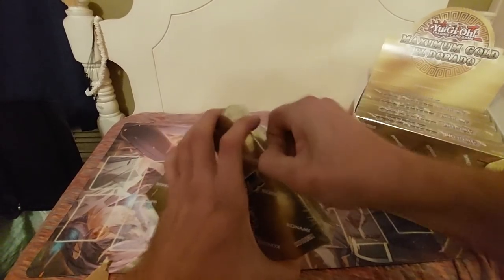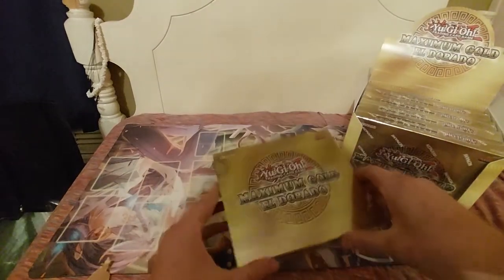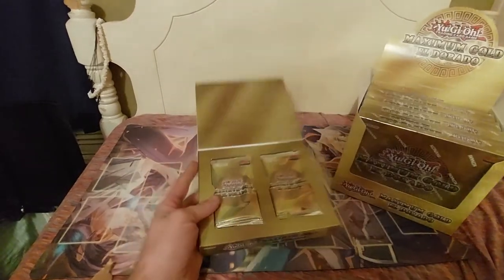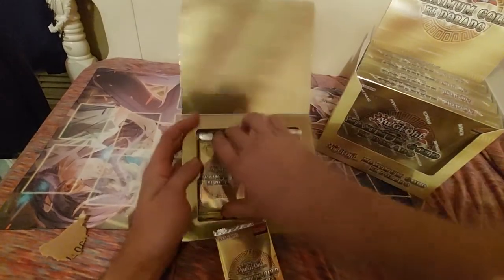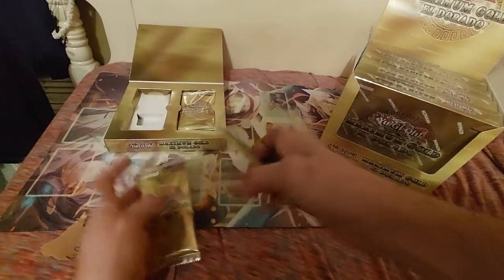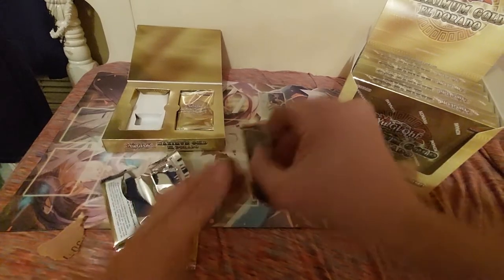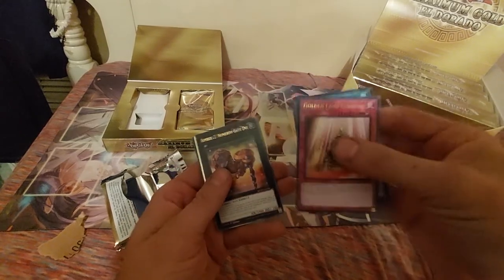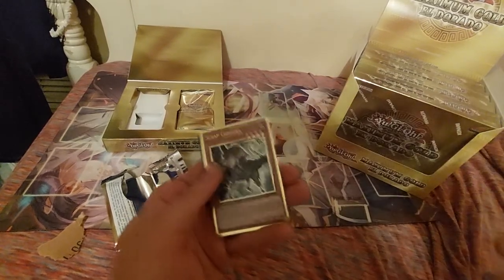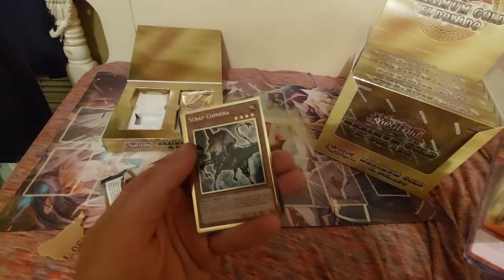Things are a little difficult to open up, but not a big deal. Alright, here's our first box of Eldorado. First things first, we always go for the left side in almost all of our videos. We got Golden Land Forever, Weather Snowy Canvas, Number Two Numeron Die, and our first Scrap Chimera. I think it's still pretty ugly — I don't know why the Scrap Monsters look like that.